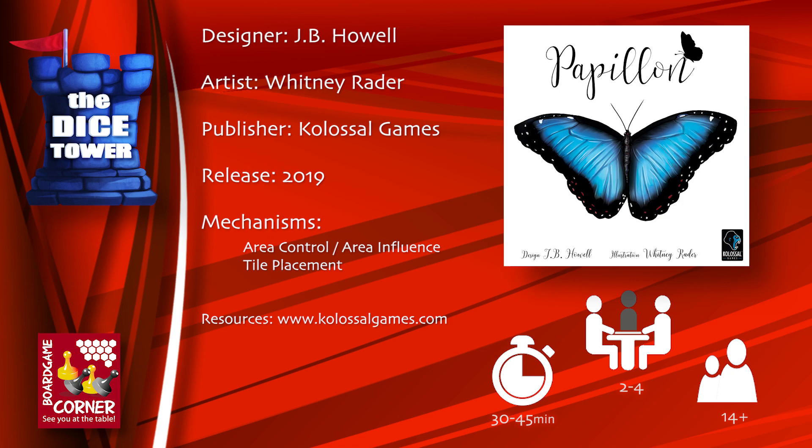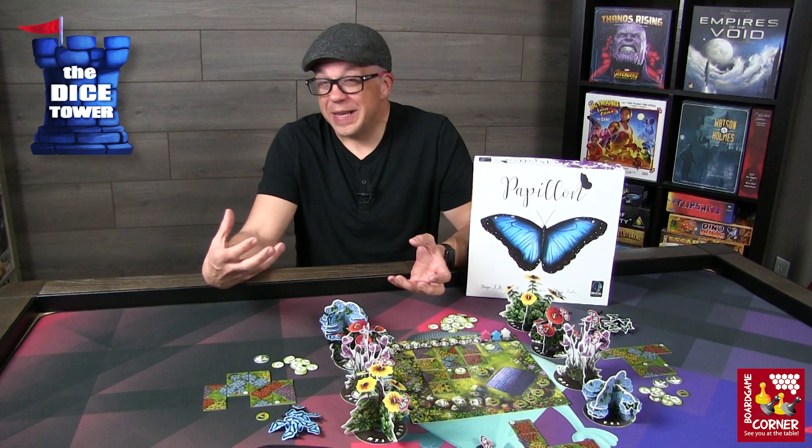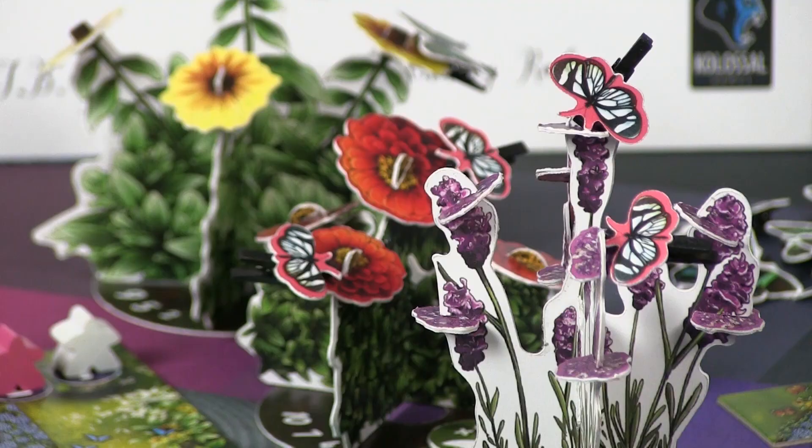Papillon is all about control. You want your butterflies to control the most flowers with the most butterflies for the most nectar points at the end of the game, but along the way you have to manage your garden. You'll be drafting tiles to create the most beautiful gardens with the biggest flower bushes and capturing butterflies within your fields to gain more nectar at the end of the game. There are all kinds of ways to get nectar, but at the end of eight rounds the player with the most nectar will win.